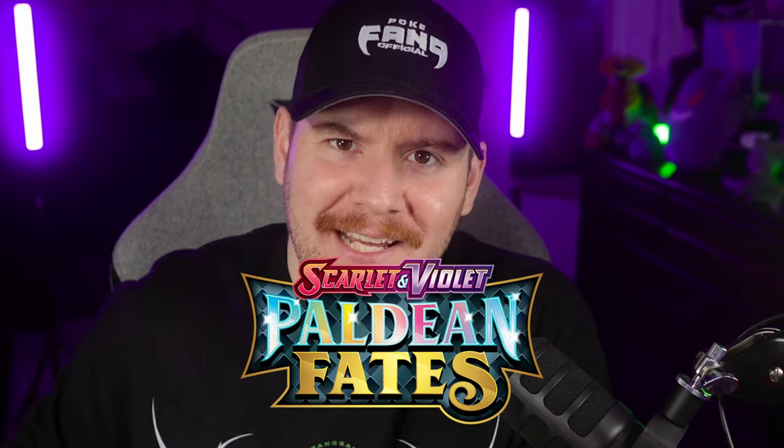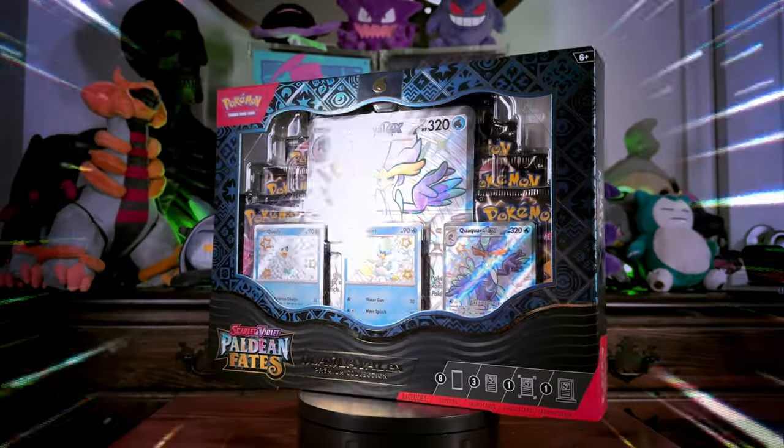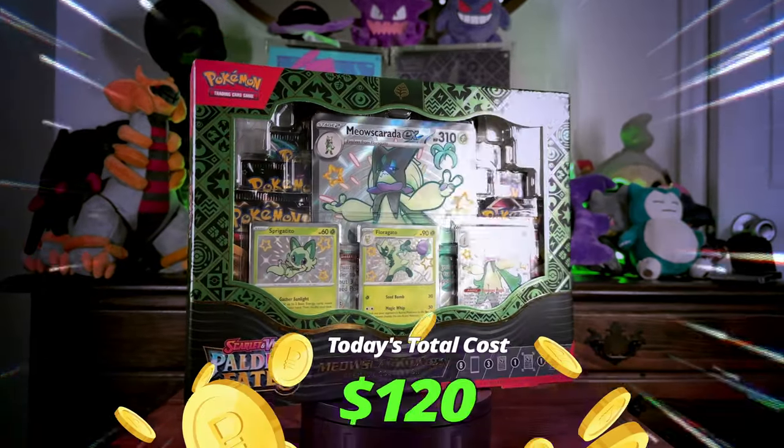These right here are three of the Paldean Fates Premium Collection Boxes. These Premium Collection Boxes actually feature the entire shiny evolution line of each of the Generation 9 starters from Pokemon Scarlet and Violet. My personal favorite starter from Pokemon Scarlet is going to be Sprigatito, Floragato, and Meowscarada EX.